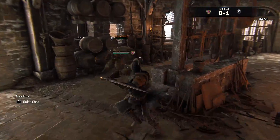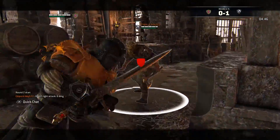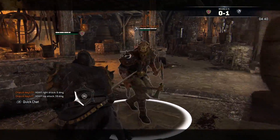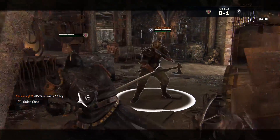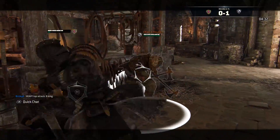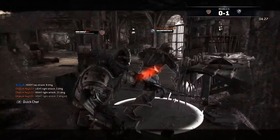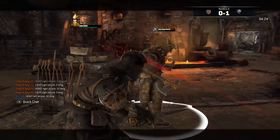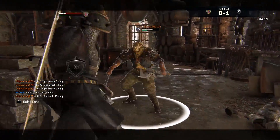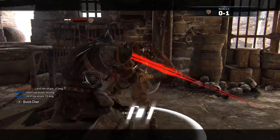Besides that, there are some cool tricks you can use with the Warden. For instance, if you run them with a sprint attack, you can immediately lock on into a zone attack, because the zone comes from the opposite direction of a sprinting attack and it might throw off their guard. Using the shoulder bash is generally a good way to negate or immediately punish someone else's opening move — for instance, dodging a Lawbringer shove or a Centurion kick, you just hop to the side and boom, free bash, free damage. But beyond that, that's all the Warden really is — rinse and repeat.